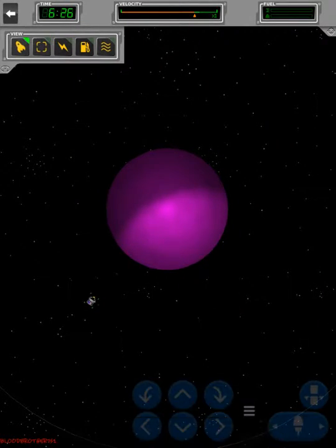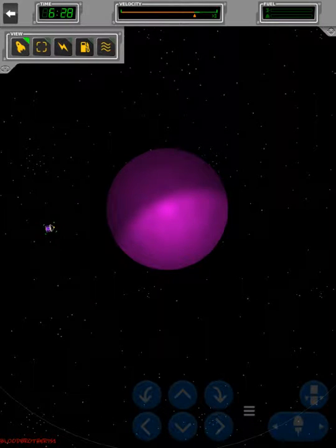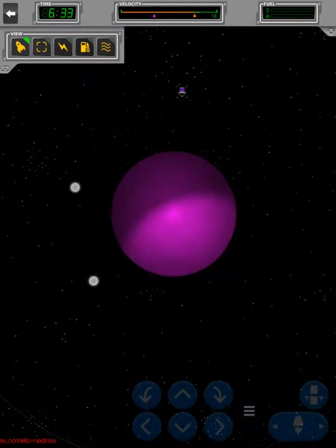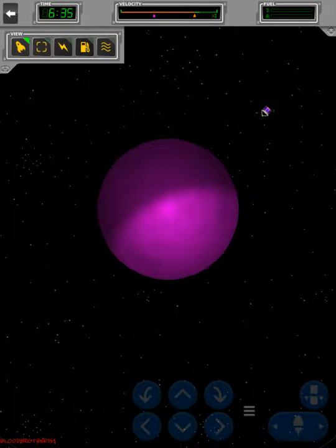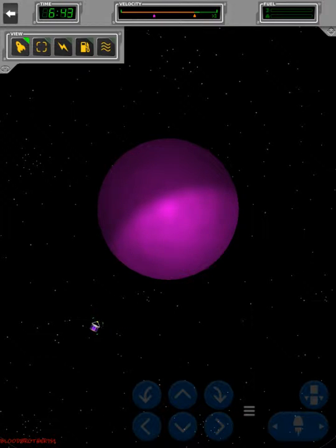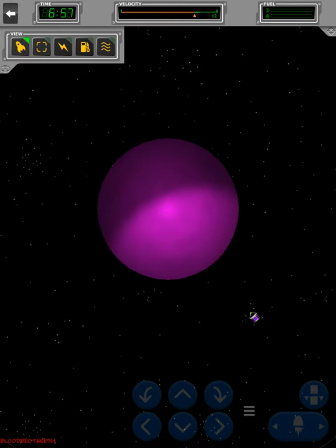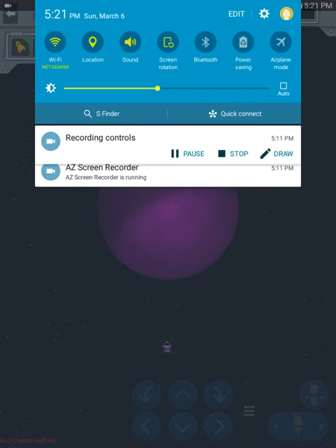We now have a satellite orbiting Purr! Look at that — pretty cool. I hope you liked this episode of Space Agency Season Three, episode four. Comment, like, subscribe, and we got the little satellite guy to Purr — woohoo! Thanks for watching!